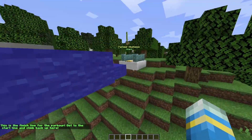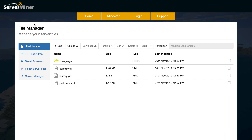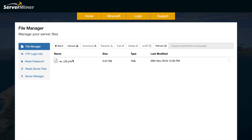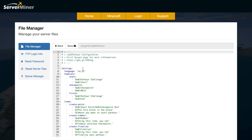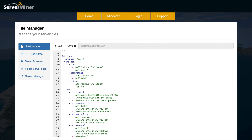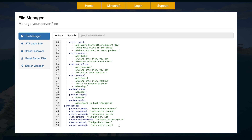That is as simple as the plugin gets — very easy to create maps and add checkpoints. Here we are in the ServerMiner control panel in the Elite Parkour folder. There is a language folder and three YML files. The language folder has English US at the moment. The parkour YML saves all parkour information, history.yml saves player times, and config.yml lets you change the language, templates for start/checkpoint/finish, item appearances, colors, and permissions.